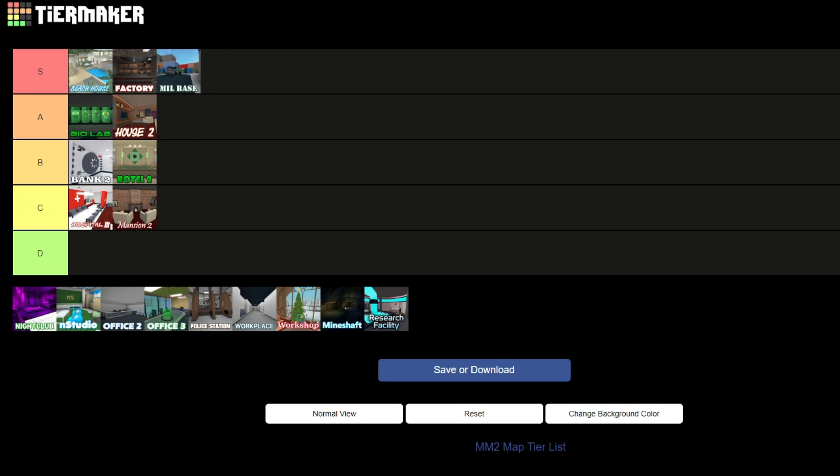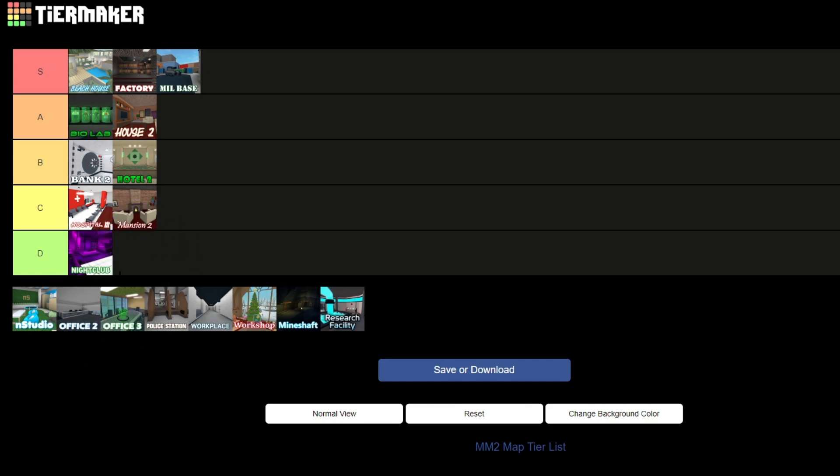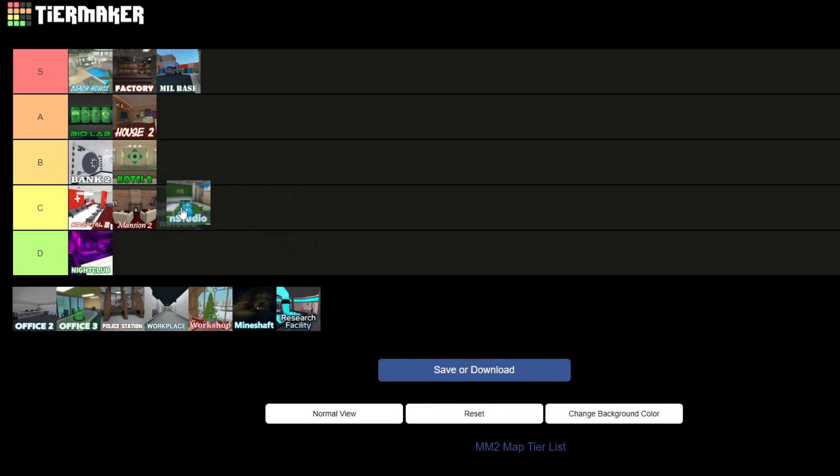Next we have Nightclub. I've never seen or heard of a Nightclub map, so let's just put it in D tier. I'm sorry if you guys know what that is — Nightclub would actually be a cool map if we got to explore it more. N Studio is pretty good. There's an underground and a side area you can go into, but I'm just not a big fan of it. The colors are popping and pretty good, but N Studio just isn't the best, so let's put it in C tier.